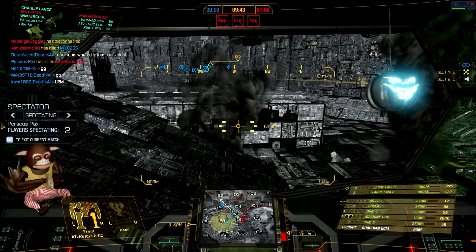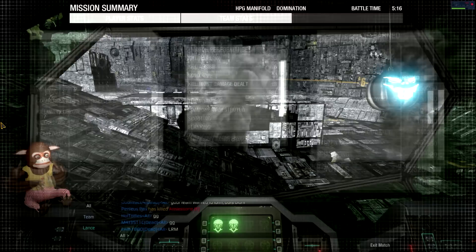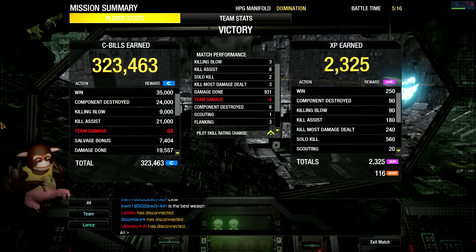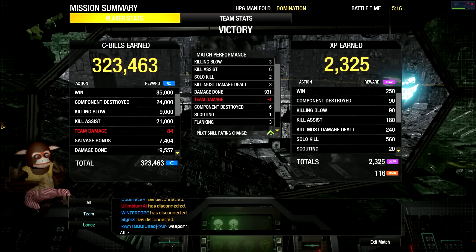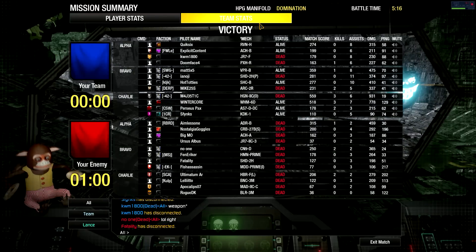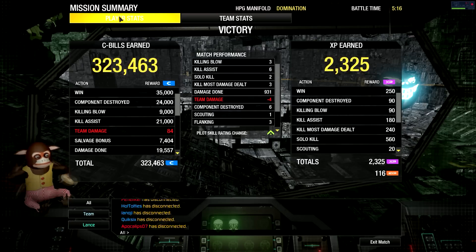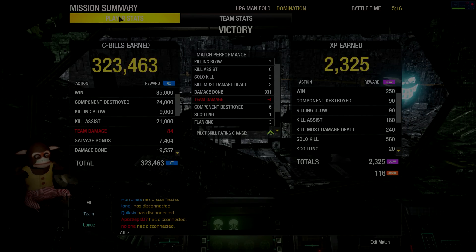Fantastic result here — clutch play from the rest of the team being able to wrap up those final few opponents. Round stats: three kills, six assists, 931 damage with six components destroyed — a great ending result here on my favorite map, HPG Manifold. We did top the leaderboards. That's going to do it for this episode of MechWarrior Online. I hope you guys enjoyed it — I know you were waiting a while for this Highlander 2C video. I hope it was worth the wait! If you liked the video, hit that like button, hit subscribe, check out the links in the description, and leave any comments, questions, concerns, or suggestions below. I look forward to seeing you all on the next one — take care, guys!